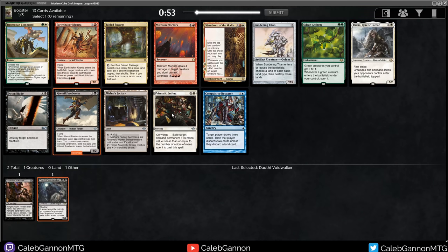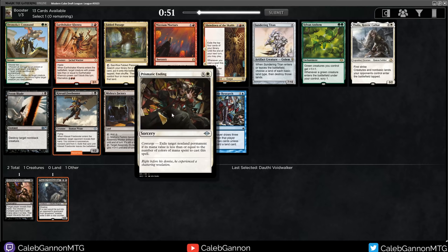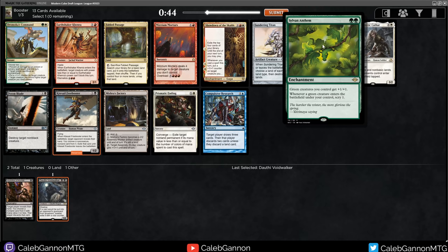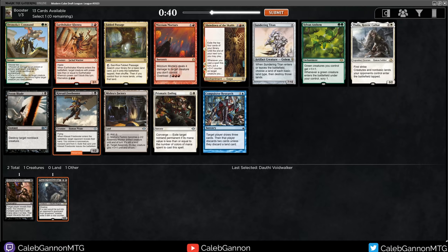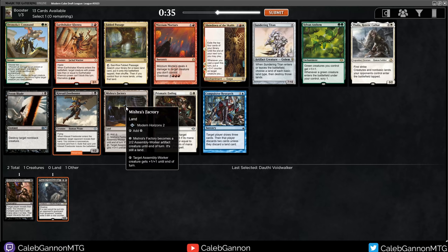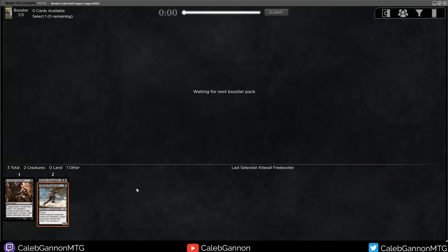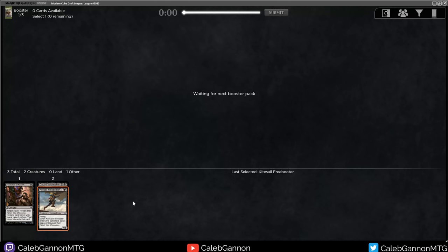We could take a Freebooter. I actually really like Prismatic Ending too, but the biggest downside is you have to play a couple colors to get there. Sylvan Anthem - I'm not in love with the artwork, it doesn't quite feel like a Magic card, but it's a really good card. Fabled Passage is a little bit slow. There's Doomblade. I like Mistress Factory as well. But I think we're going to take Freebooter and just try to go heavy Black, Monoblack. I just feel like discarding cards right now.